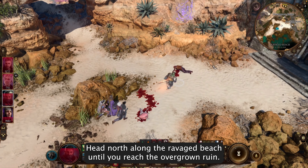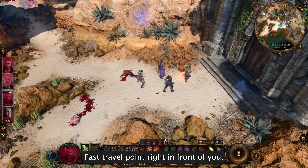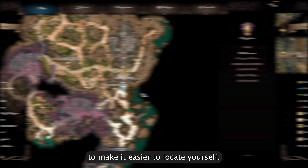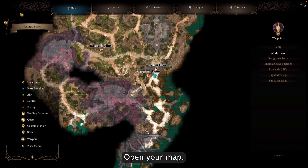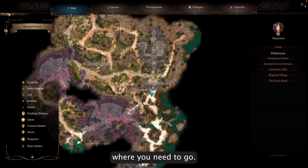From the shipwreck, head north along the Ravaged Beach until you reach the overgrown Ruin fast travel point. Right in front of you, there will be an ancient door that grants access to the Dank Crypt. To make it easier to locate yourself, open your map. Here is where you start the game after the ship crash, and that's where you need to go.